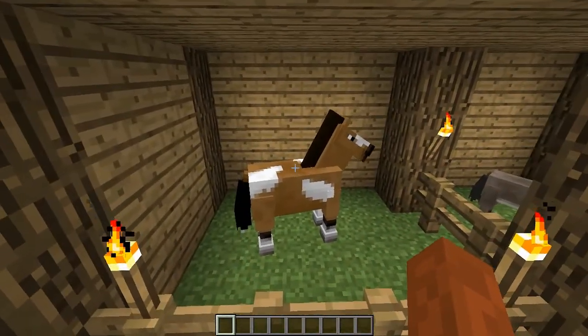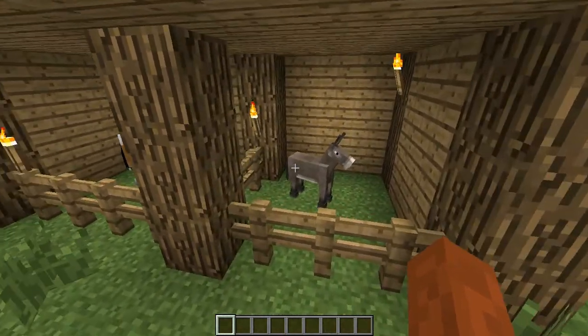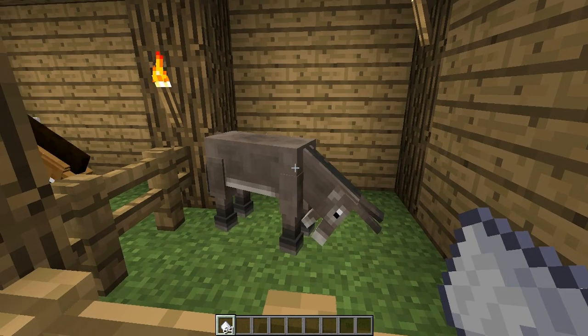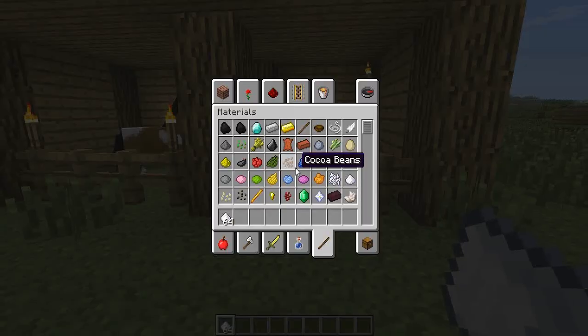They've added horses — you'll basically just find them roaming around and spawning randomly. If you're in creative mode and you want to spawn them in, they may spawn as babies, so to make them grow up you just feed them sugar. The same goes with donkeys.